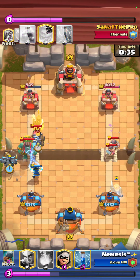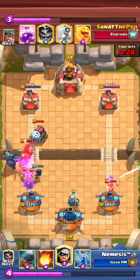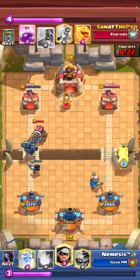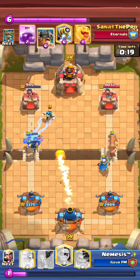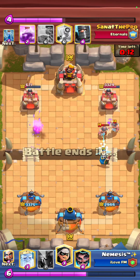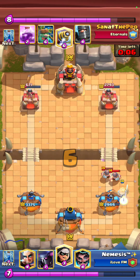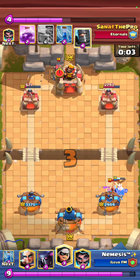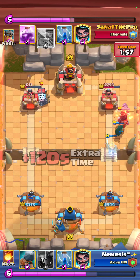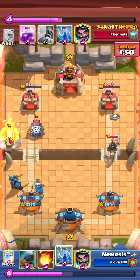He goes for Elite Barbarians, I go for a Royal Ghost in the back and then PEKKA. That Sparky almost shot my E-Wizzes — if that had happened it would have been pretty much game, so really fortunate that the E-Wiz shot the Sparky at the last second. I go for a Battle Ram opposite lane because I have a free Magic Archer there — even if he plays Elite Barbarians, my Magic Archer does enough damage that the E-Barbs don't get much counter push. I play a Royal Ghost to DPS down the remaining E-Barbs and a Bandit to pressure.